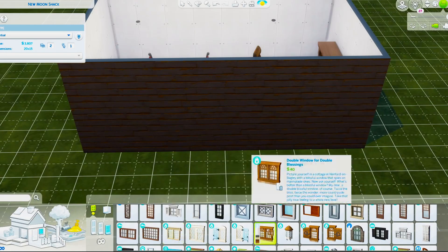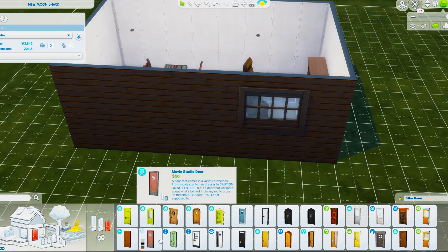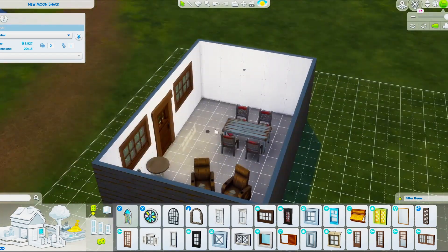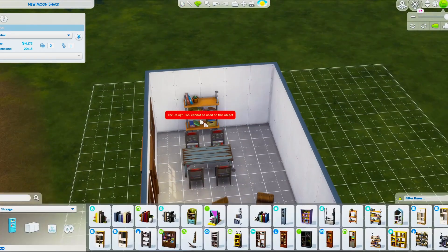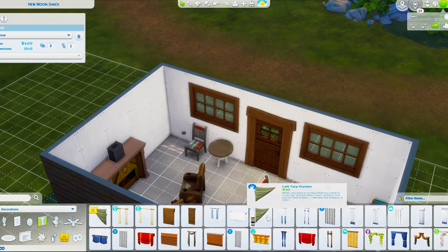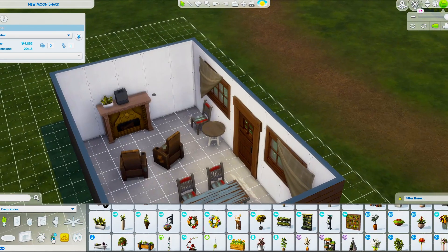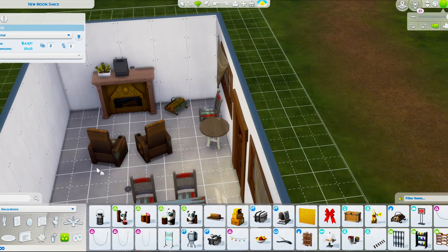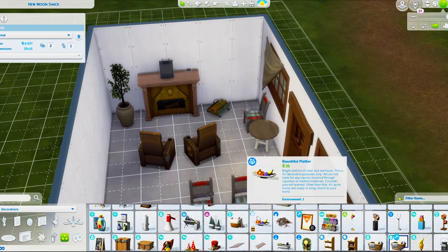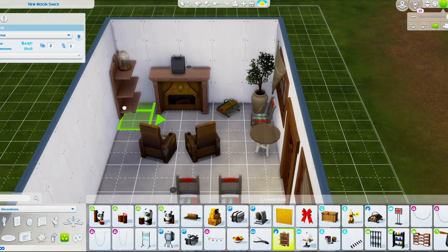I wanted to create something that had a feel of being quite run down, so with the windows and some other items in build mode, I had a bit of difficulty deciding what really suited the aesthetic I was going for. I managed to use quite a few items from the new pack but also mixed in other things. I really tried to step out of my comfort zone here.